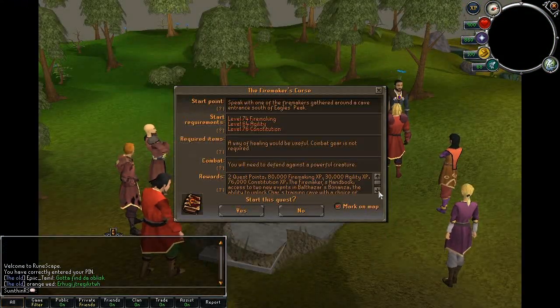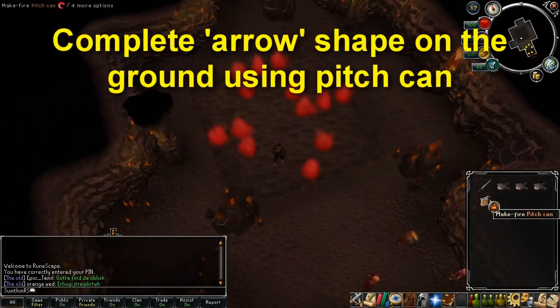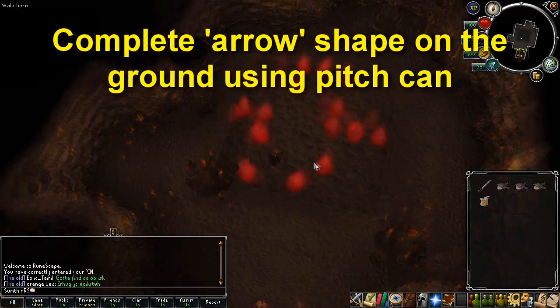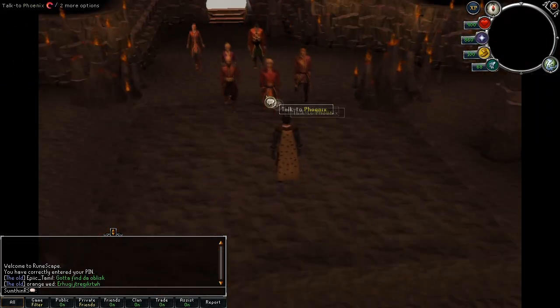Pause the video now to see the requirements. Once inside the tunnel, talk to Flint who will give you a pitch can. The pitch can is used to create fire, so use it to complete an arrow shape made of fires shown on the screen. When you've done it right it will disappear, then you can move on to the next room.